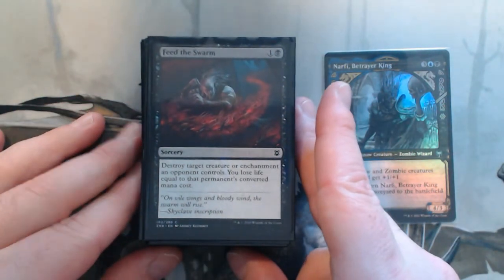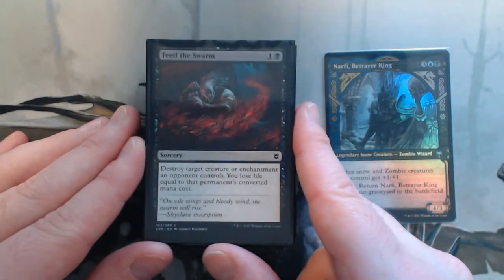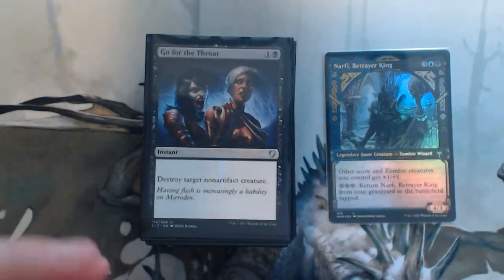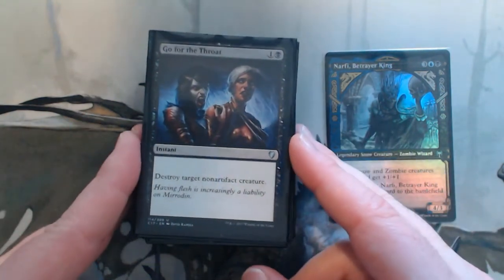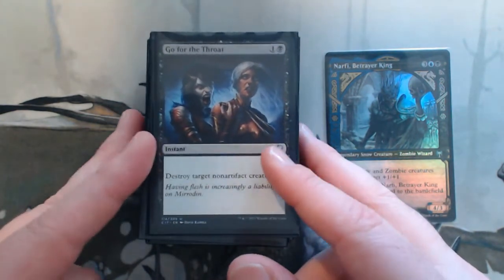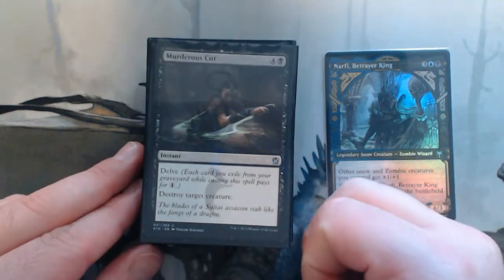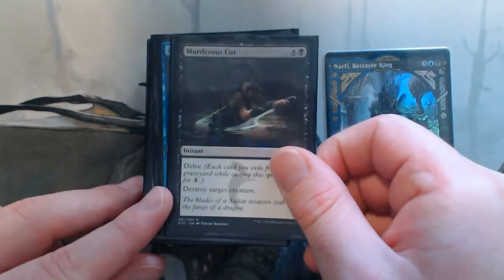Feed the Swarm — I put this in pretty much all my black decks now. It's got versatility — I can target an enchantment, which black couldn't really do before. Go for the Throat — I think it's one of the better two-mana destroy creature spells in black, just because non-artifact creatures are most things. Murder's Cut — I'm filling my graveyard a lot so delve is not hard for me to pay, so it's essentially a one-mana instant destroy target creature.